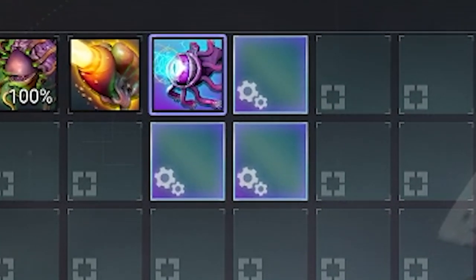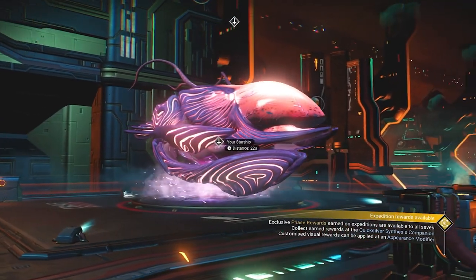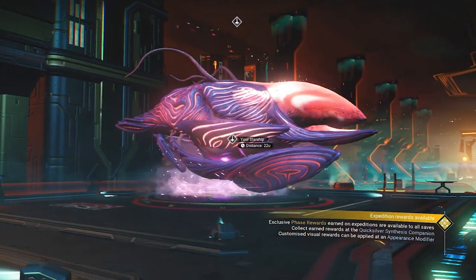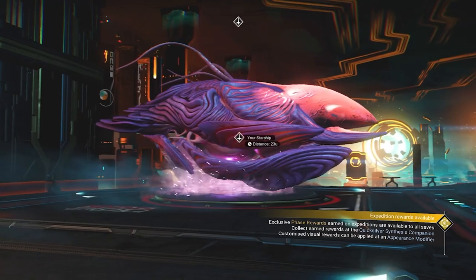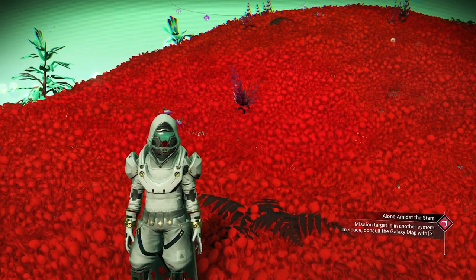In this video, I will show you two locations for two amazing living ships. The two living ships are going to be very special. One of them has four supercharged slots. Both of them are going to be inside the Euclid Galaxy.